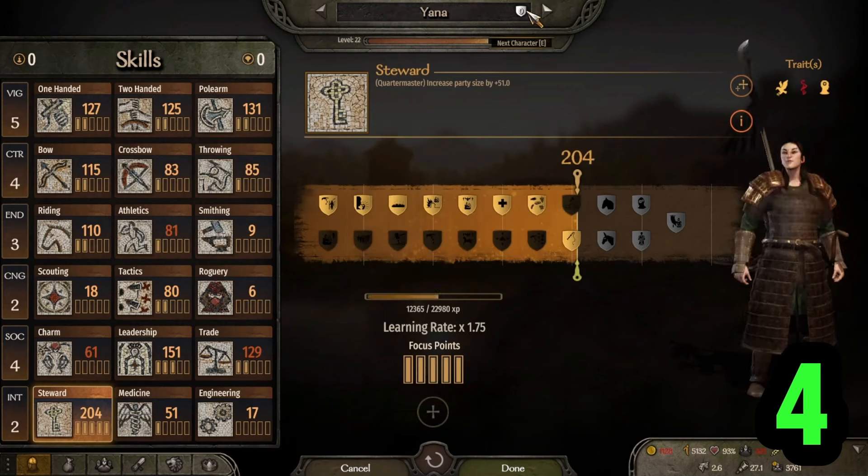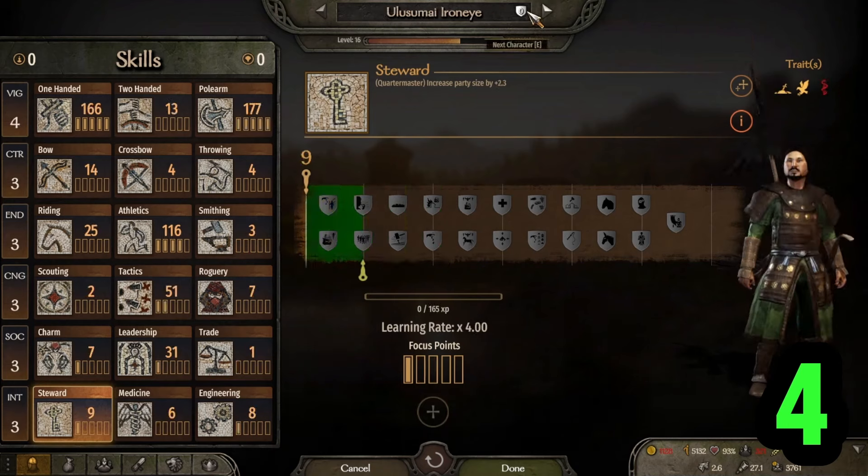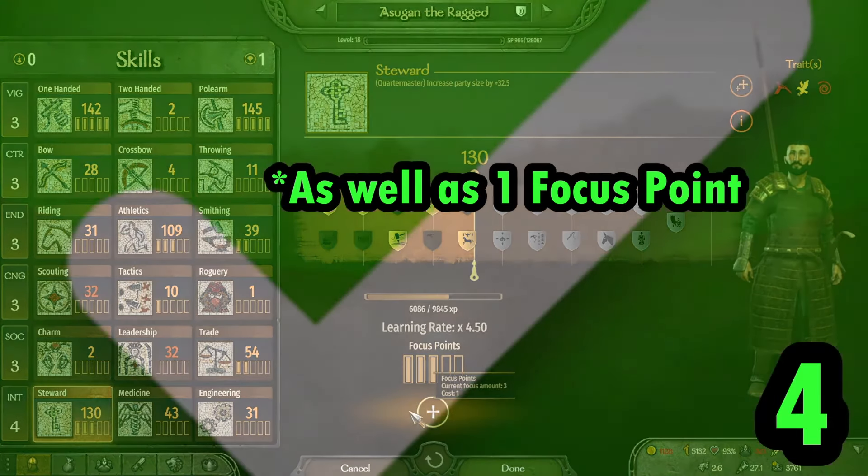If you want to quickly check if you or a companion has levelled up, all you have to do is look here and scroll through the list. You and your companions get one focus point every level up, and every four levels you get one attribute point, so you don't need to look anywhere else.